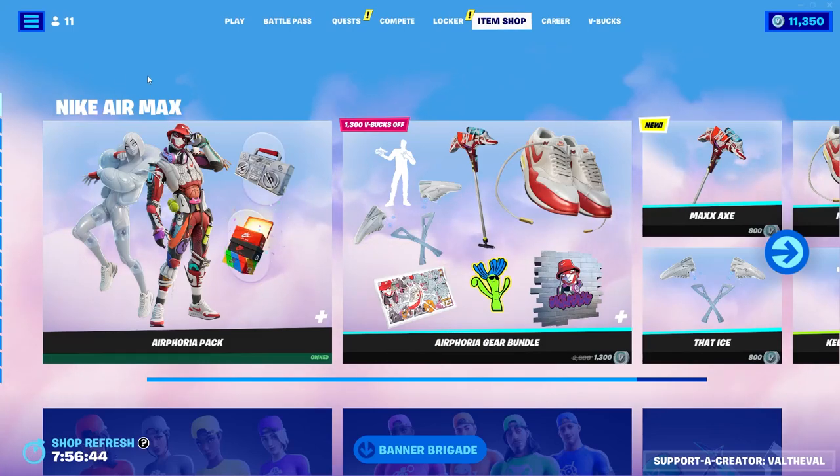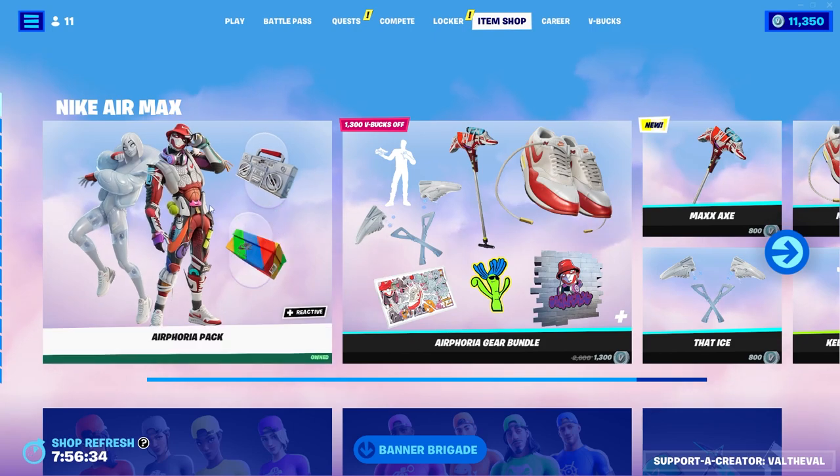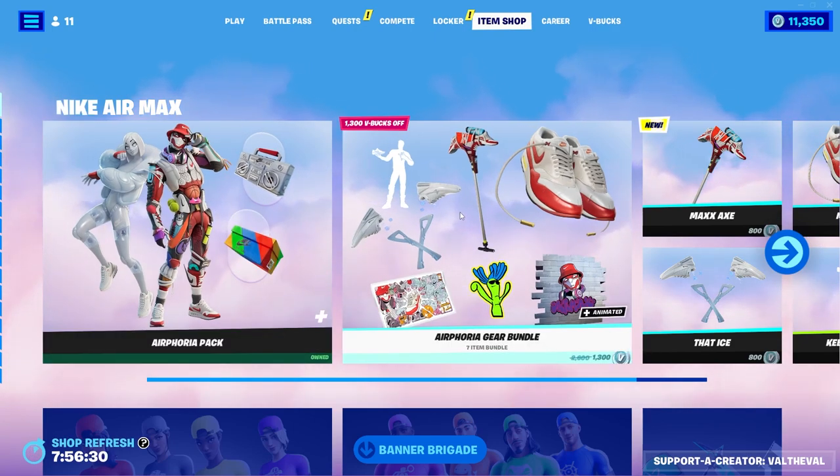What is up guys, Valdeval here with another Fortnite video. Today we're gonna be taking a look at the Nike Air Max bundles that were just added to the item shop in today's update. There's the Air Foria pack that comes with two skins and two back blings, and there's also a gear bundle.